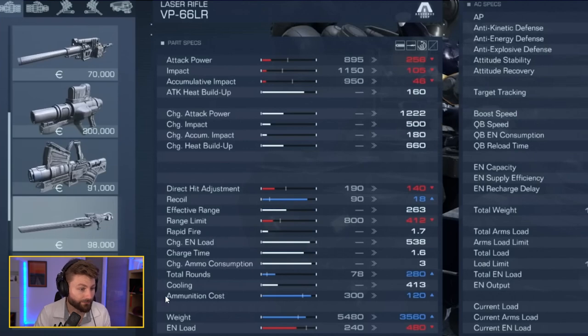Comparing the ammo consumption, you're actually getting more damage per round by charging, which is beneficial for longer missions and DPS. The rate of fire is about 1.7 so it's a little slower, and you are vulnerable for that 1.6-second charge window. The charged impact is 500 — a 5x increase — and the charge heat buildup also increases from 160 to 660.